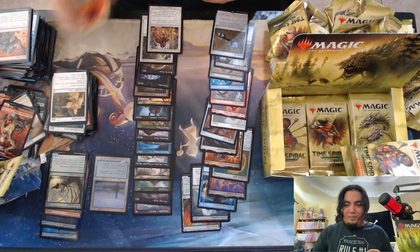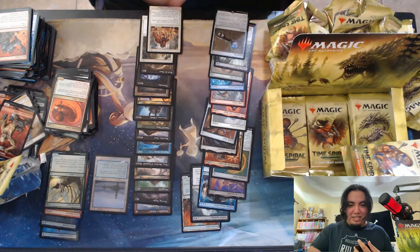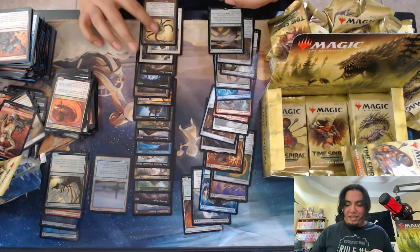Summoner's Pact. Nice. Another card I was hoping to get for my Elf deck, and just a great modern playable in general. Ooh, Contagion Clasp in the old border — beautiful, beautiful.